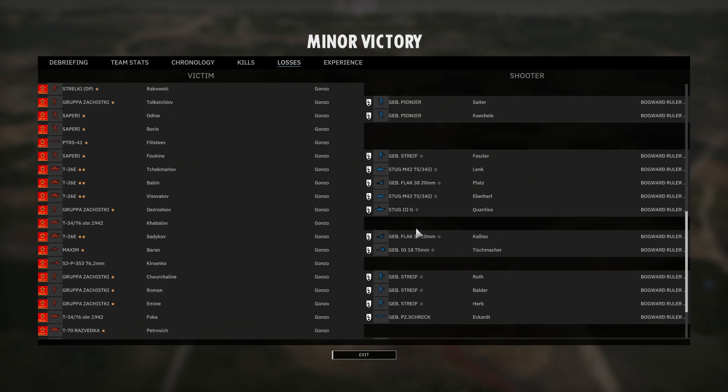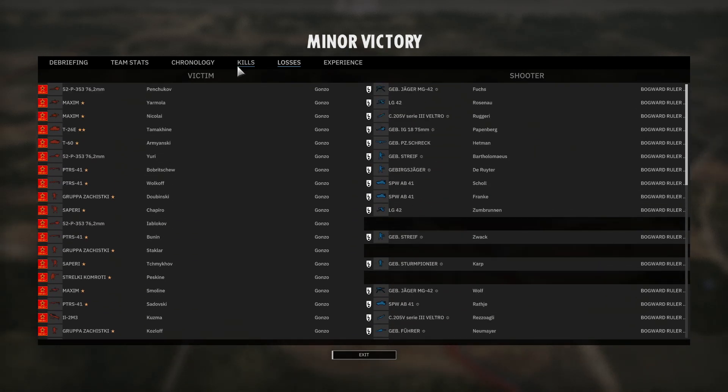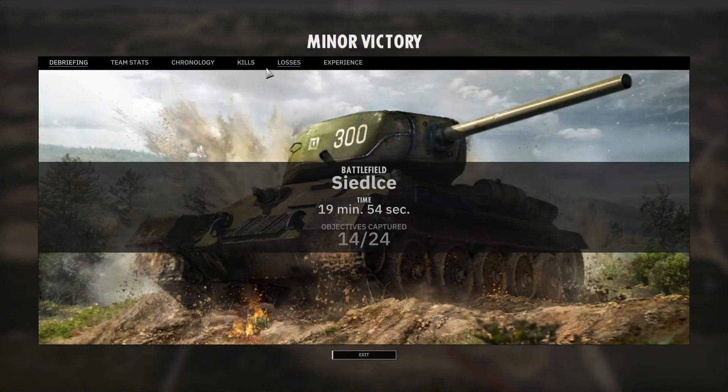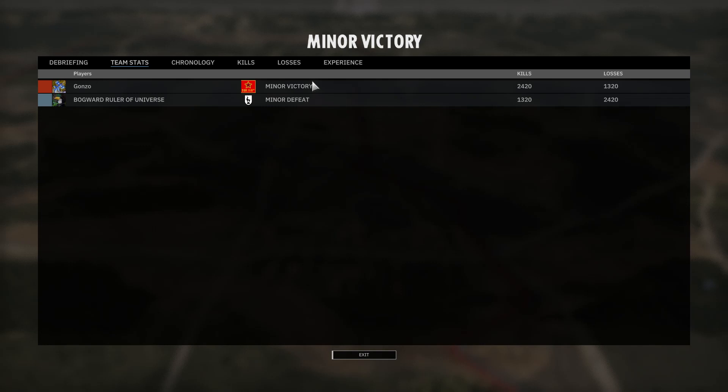I just don't think Fanti really played around his division strengths. Putting more focus in the center with the LGs would have been really nice — playing across that open ground and forcing Gonzo to come to him, as opposed to coming into the heavy cover that Gonzo already has with the Gruppe Suchiski. Fanti kind of made it so much worse than in the first game, and that's why we see the kills and losses being so much more significant.